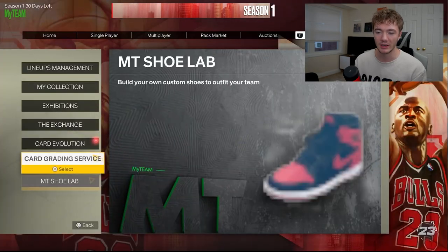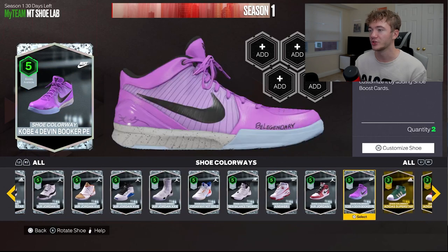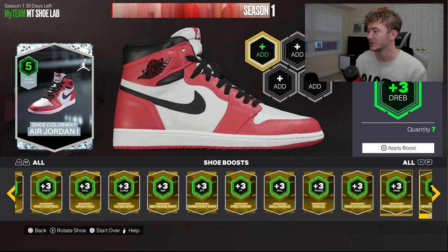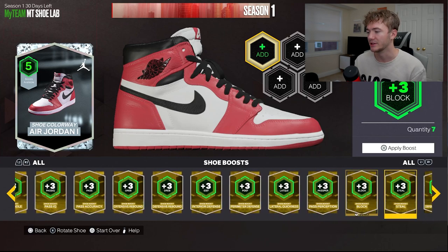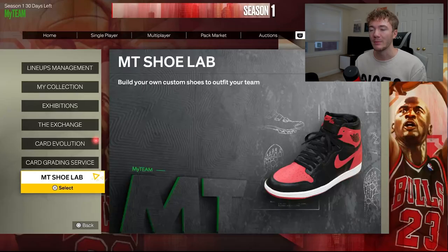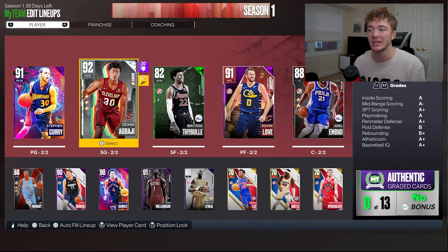Another thing you can do, because some people want to give themselves the best chance, is go ahead and put a diamond shoe onto Abadji, which may also increase his price. Then, obviously, add a Steal wherever you have it — maybe a pass interception or something like that. You can do plus three on perimeter, lateral quickness, pass perception, and Steal if you really want to boost it up as much as you can. Abadji's not going to be the greatest at getting a bunch of Steals since he doesn't have the Glove Badge, but he's still good enough to finish it off.